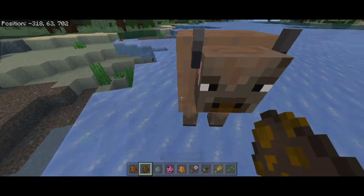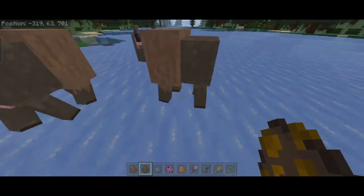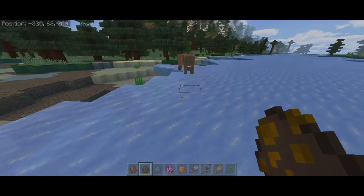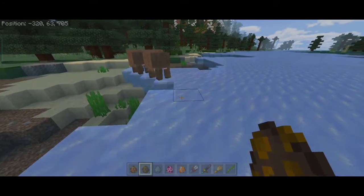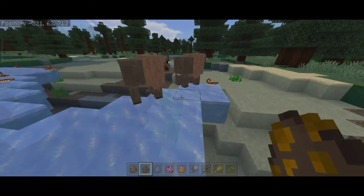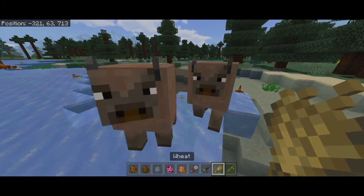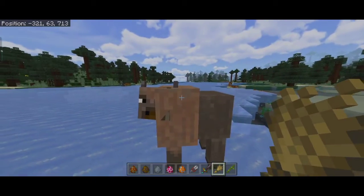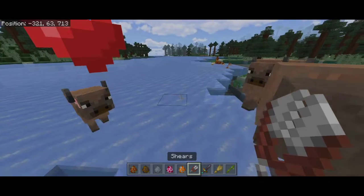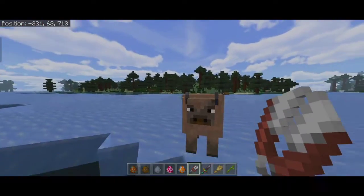Now we can spawn in the bison. Bison have a little bit of sound updates — I added some new sounds to them and removed some of the old ones because some were using the growl sounds. Also some of you didn't know how to breed them: currently they use wheat as a placeholder. I'm thinking of adding something custom to them, but for now it's just wheat.